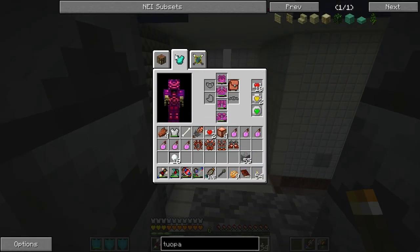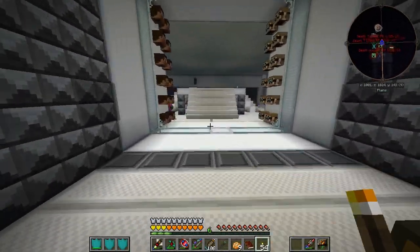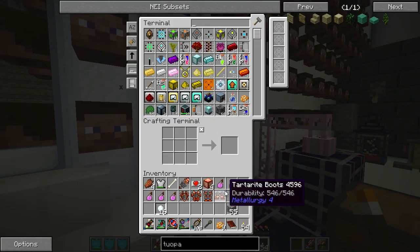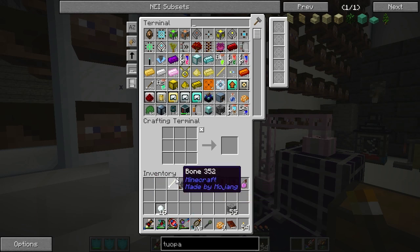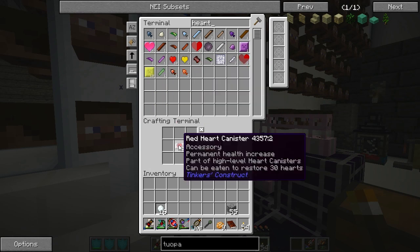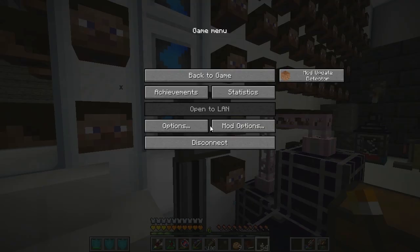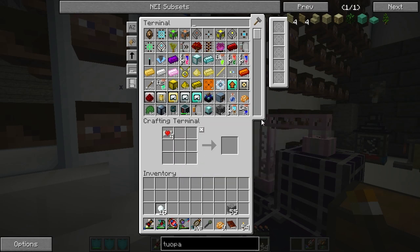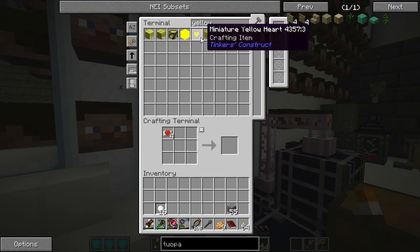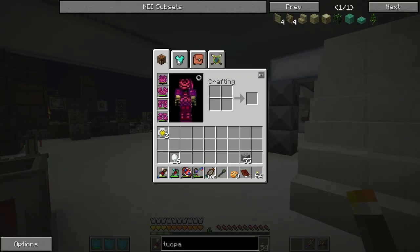I think I'm full up on red heart canisters if you want them. I believe I'm also full — 10's the max, right? Yeah, we need more apples if we'd like to get some gold heart canisters. We have some golden apples. Mini tree, yellow heart, and golden apple — yeah. I crafted up four, so two are for you and two are for me.